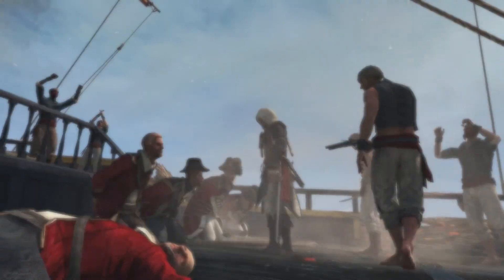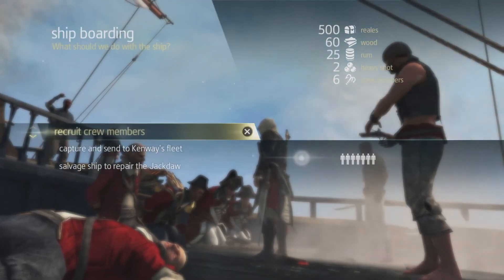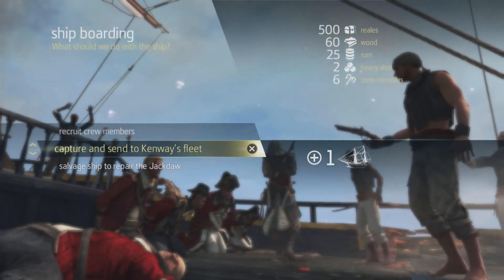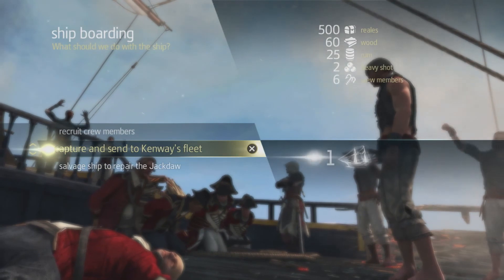Now that we've won, we can see the loot we've gained on the right side of the screen. You have three options with every ship you plunder: you can release the crew to gain crew members, you can send the ship to your fleet, or you can salvage and repair the ship if you took too much damage during the fight. For now, we're going to gain some crew members.